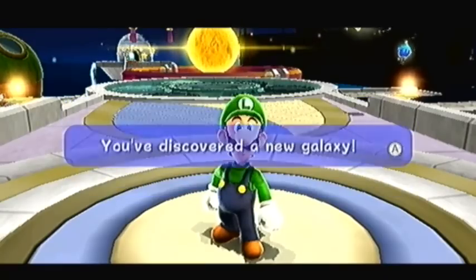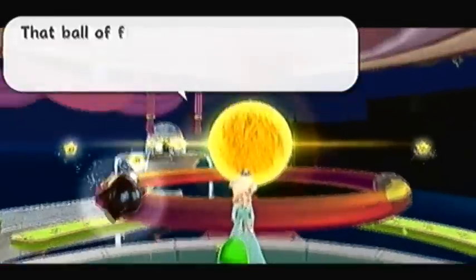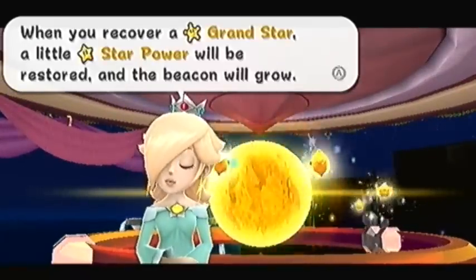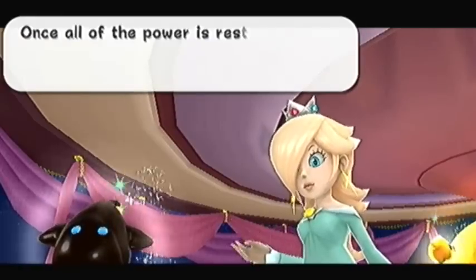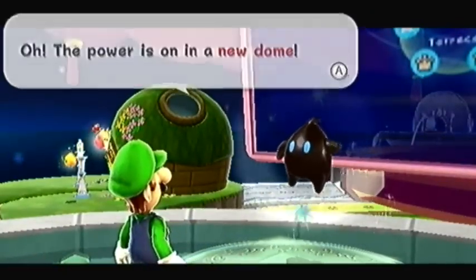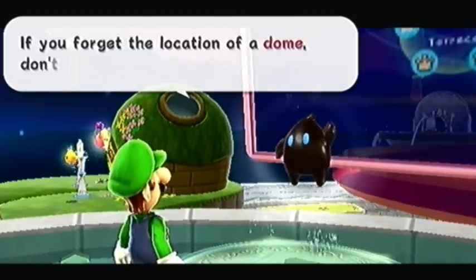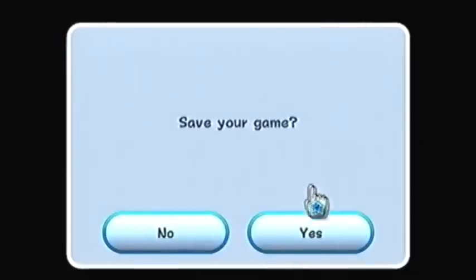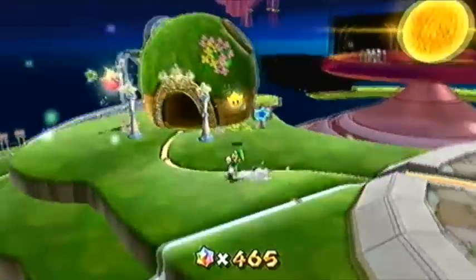Galaxy completed! And we've discovered a new galaxy, but we're not going to go there quite yet. We're going to do that Hungry Luma like I said we were going to. Ball of Flame is our beacon — it no longer looks like bacon unfortunately because they had to change the color. The power is on in a new dome. There's the fountain. Forget the location of a dome... What would be really sad is if he said that on Starship Mario in the second game.